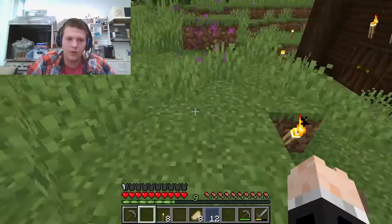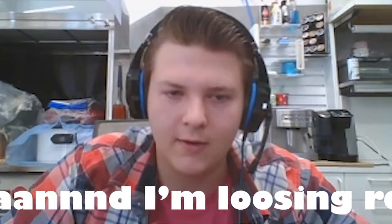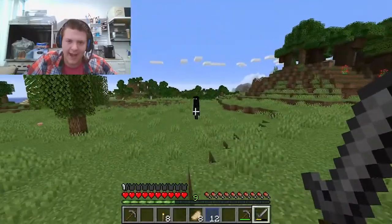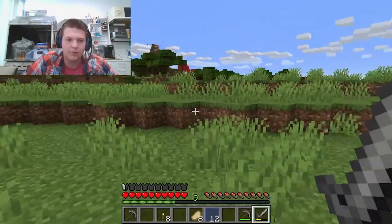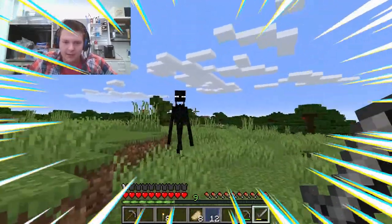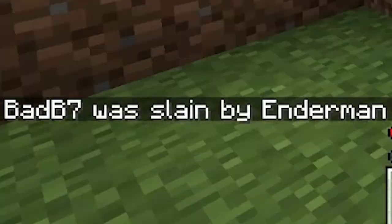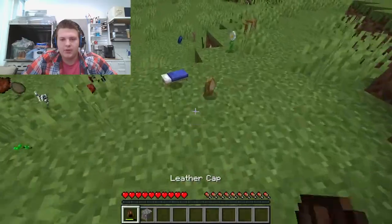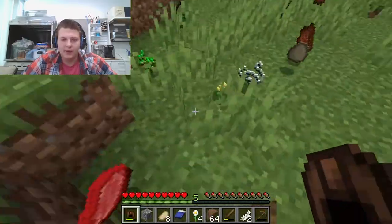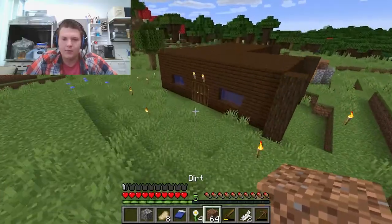That was an Enderman — oh gosh. I don't know if I can take him quite yet, but I feel like I can. Come here, Enderman. I was gonna fight it. I can take it — come here. Oh my gosh. So apparently I couldn't take it. I lost all of my stuff and everything that I had and that I owned and that I liked. Why? I lost like three experience points.